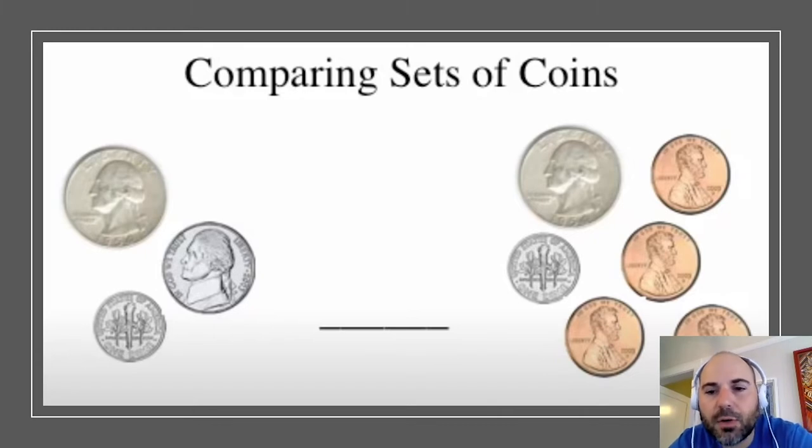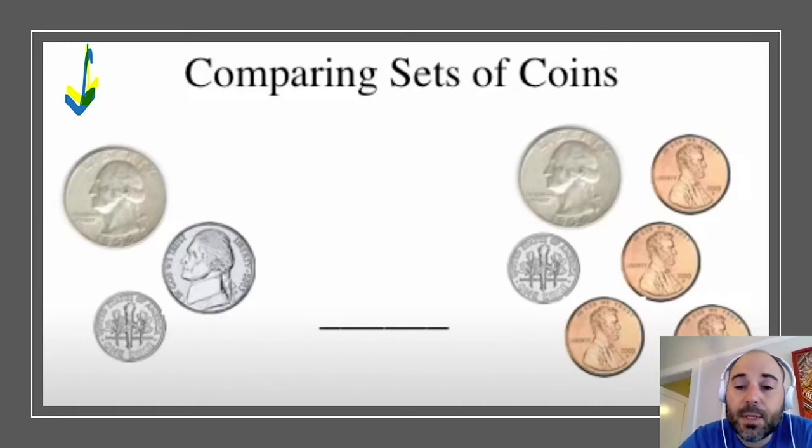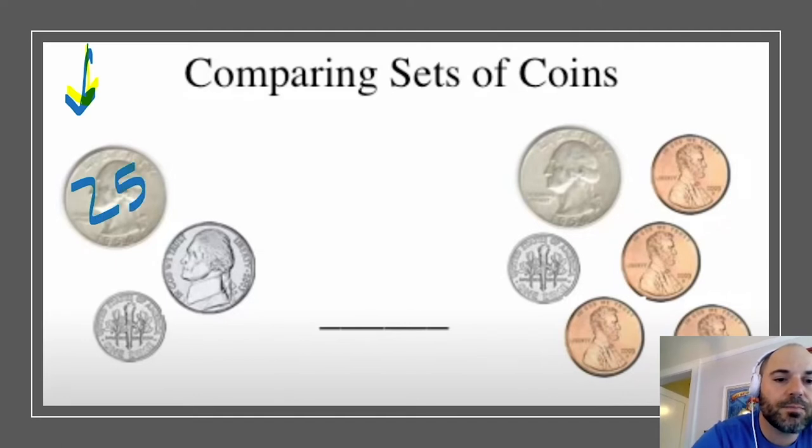Let's get ready to compare some sets of coins. On the image you're going to see two groups of coins, and we'll show how they are either equal, or how one group is less or more than the other. My approach: first, I'll start on the left and label how much each coin is worth. This quarter is 25, this dime is 10, and this nickel is 5.